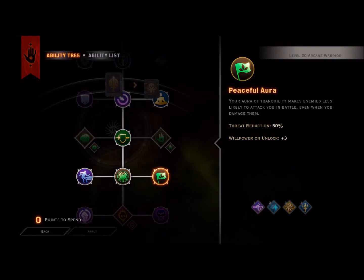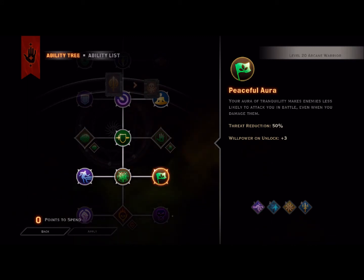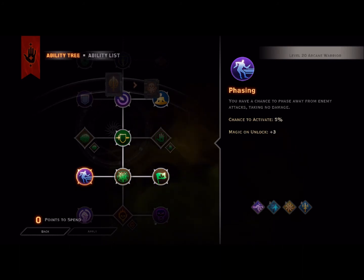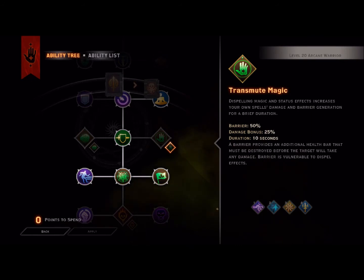From there we're going to pick up Peaceful Inura. This is great especially when you're going towards threatening, or if you're doing Perilous and just want to get that jump in level. It's a great way to get your threat reduction down, and it has a nice Willpower unlock so you can go around slashing people in the back with your sword. From there we're going to pick up Phasing — another survivability skill. It's a 5% chance with a Magic unlock plus 3, but a little bit goes a long way. In those cases you pretty much dodge and take no damage, which is great.